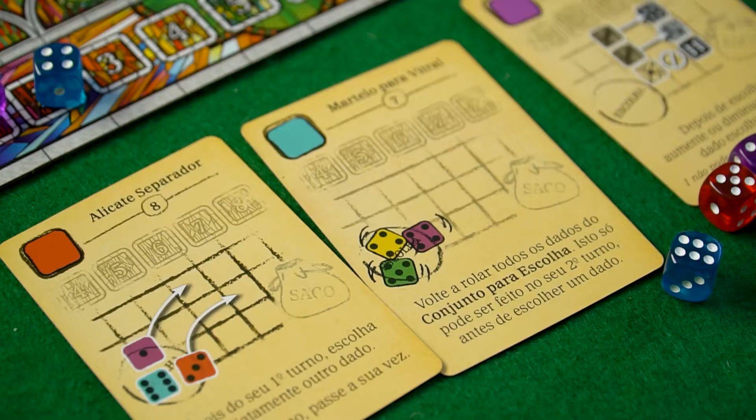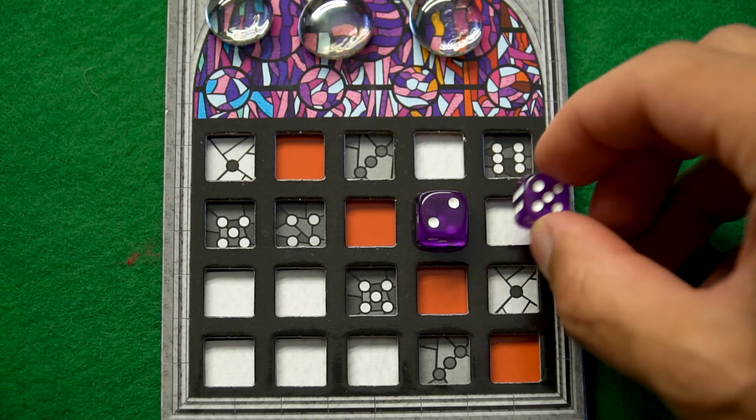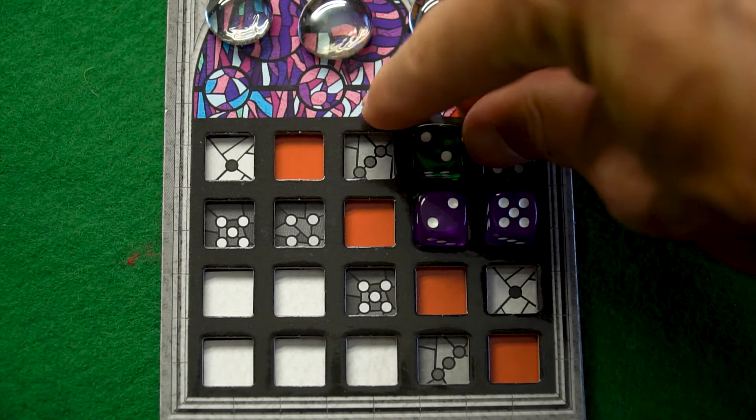Warning: my copy of the game is in Portuguese. Just before starting, there's one thing that has to be said: any tool card in the base game allows you to ignore the adjacency rule. You may never place a die with the same number or the same color orthogonally adjacent to another die with the same color or the same number.